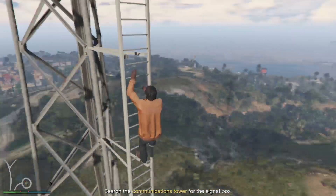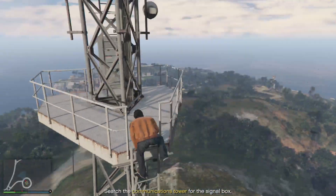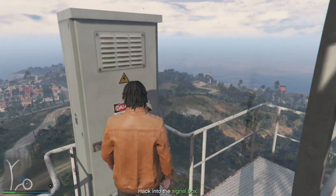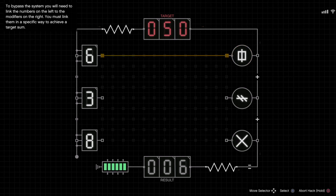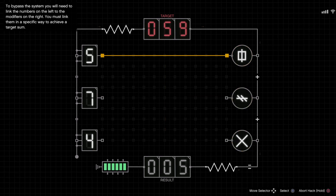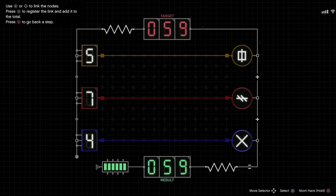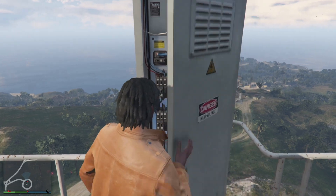Nice view though — I could own myself an island like this. It's going to be up here. For this puzzle, there are a couple of different ways to do it; I don't really know the actual proper way. I just know if you put them all straight, eventually you'll get it — usually on the first or second try. And just like that, I have access.